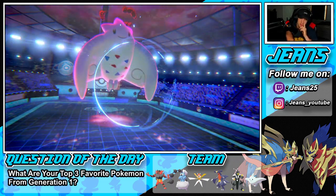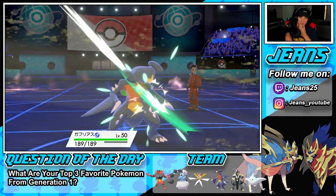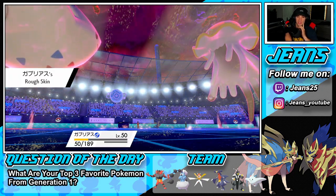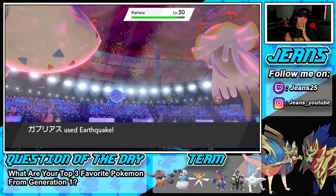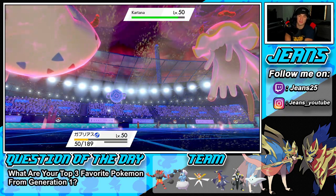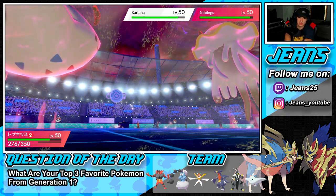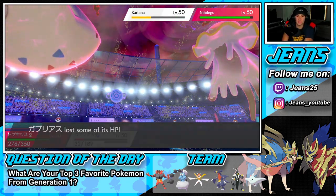A Leaf Blade popping through — Garchomp gets critted, that's why it did too much damage. My Rough Skin is popping off. Here's my Earthquake — how much damage can we do onto this Kartana? Get him out, take him out! Doom dirty, Garchomp! Not enough, not enough, but we're still saying this bad boy.